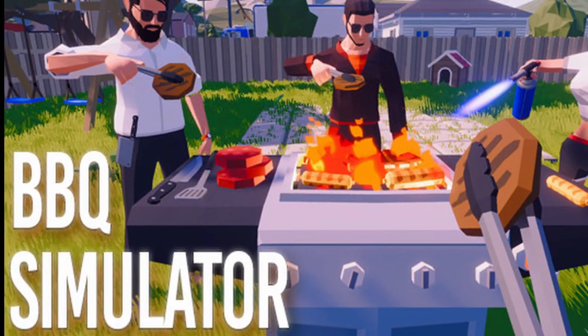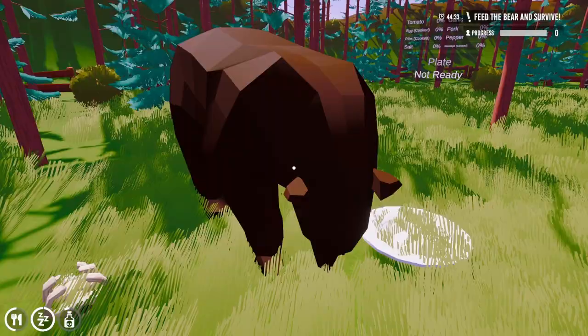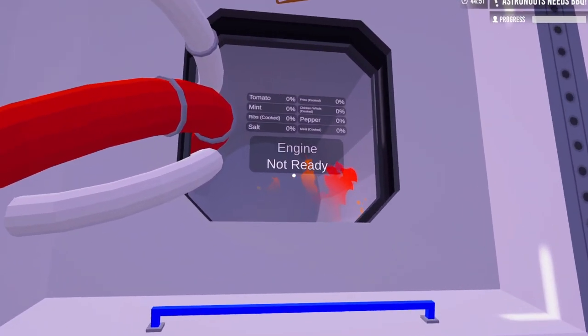Barbecue Simulator is a super funny game. There's a level where you feed a baby gorilla for him to become big and strong, one where you need to feed a bear if you don't want the bear to eat you, and even one where your spaceship is broken and the only thing that will fix the engine is some good ol' barbecue.